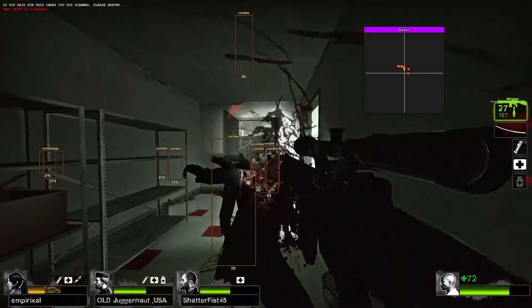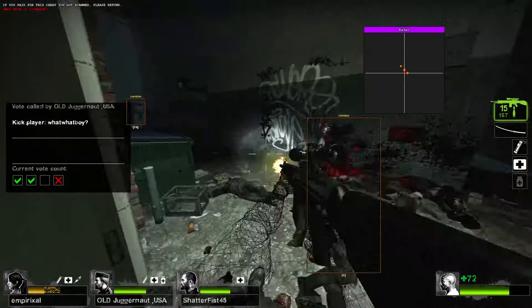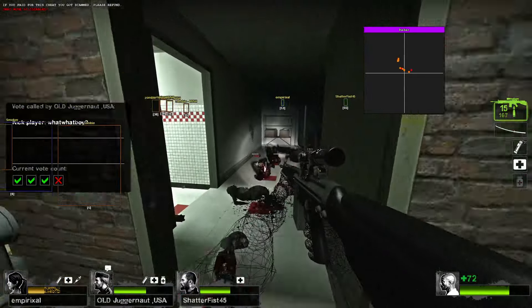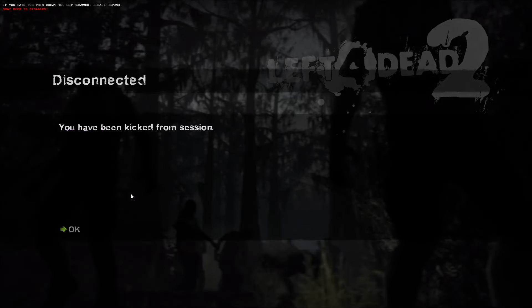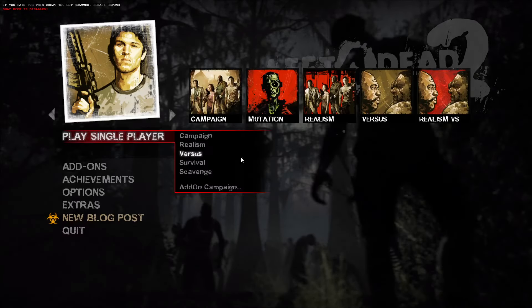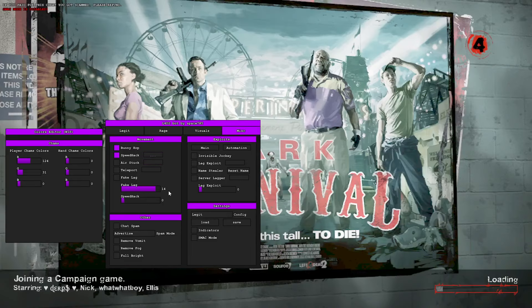I'm under the map now. While they're kicking me — and I got kicked, I guess because I just stayed in that one area. Let's go back. You've got your fake lag, got your chat spammer — you can have it set to your name or you can customize it yourself — and you've got your config section here. Let's load a rage one.